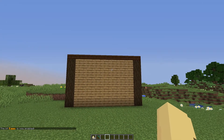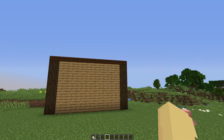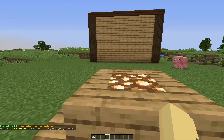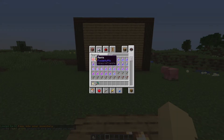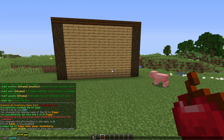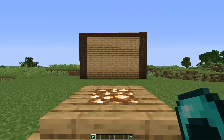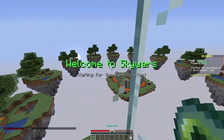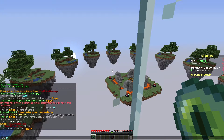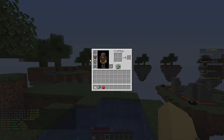If you realize you've forgotten something — say you forgot to add apples to your kit — do not worry. Do slash SW kit load and the kit name to get the items back, add what you need, then do slash SW kit update and the kit name. Your kit is now updated. If we go into the game again, the kit menu now opens with our new eggs kit. Selecting it and forcing the game to start, you can see I've got the items I set up, including my leather chestplate.